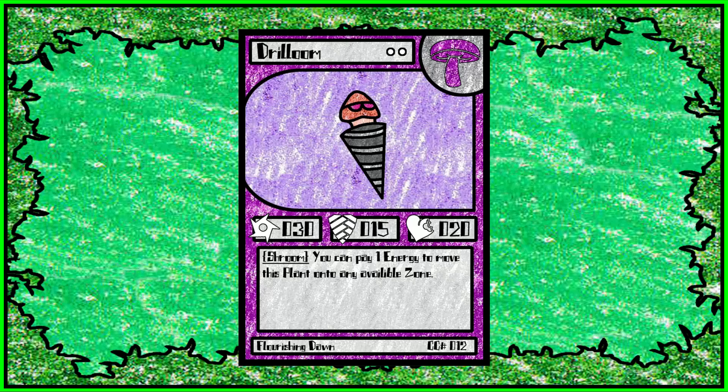Drillum is a really good representation of what the shrooms are — a relatively cheap card with pretty poor stats. All shrooms, same with the flowers, tend to have lower stats because almost every card has an ability. With Drillum, you can move it to any open zone or lane and just get a free point pretty much every turn. It's very easy to get points with Drillum, but he's fragile, so you have to have something in front of it — like a meat shield or a tankier plant. If you can get those consecutive points per turn, the one energy to move it isn't a whole lot.